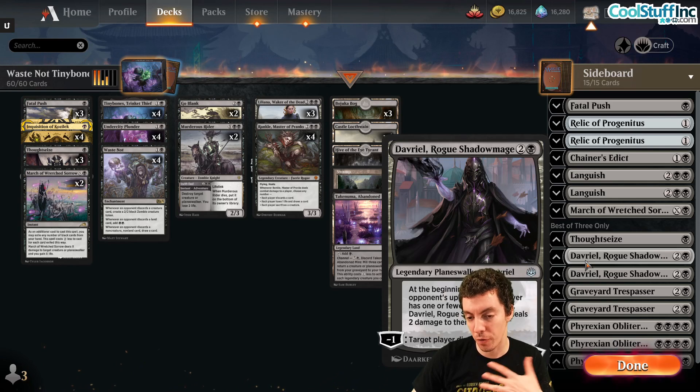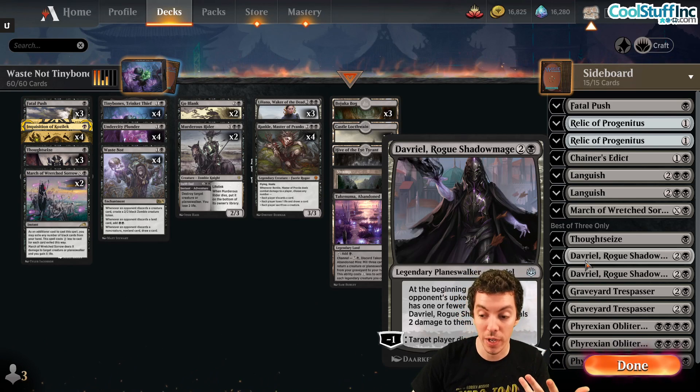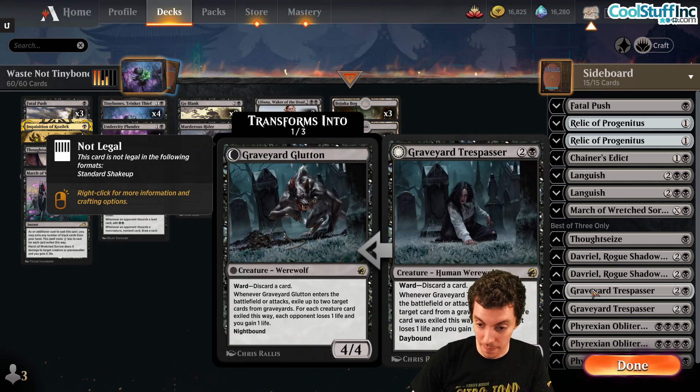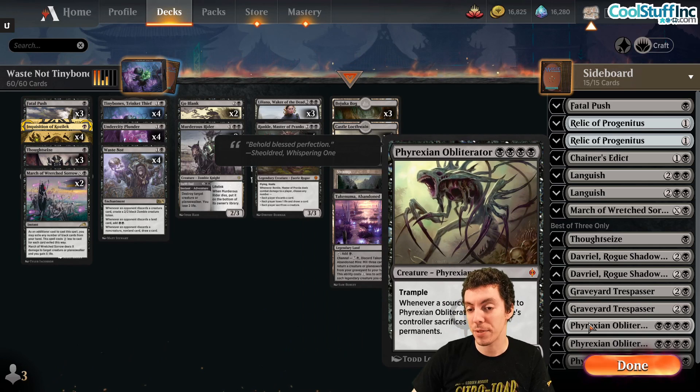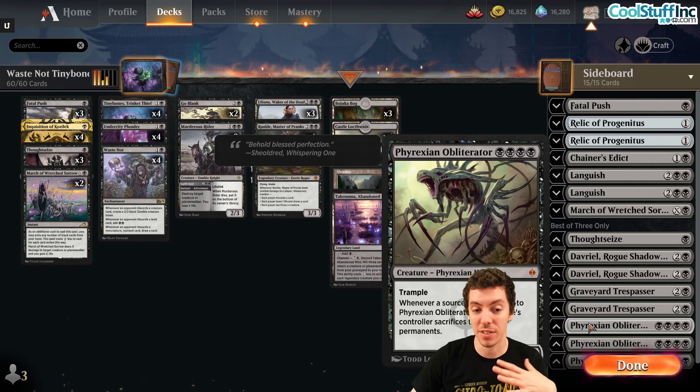Davril, Rogue Shadow Mage is a rack effect — not great except against control decks. Quest for the Gravelord is awesome graveyard hate and a solid threat. Phyrexian Obliterator — three copies — is excellent against mono-red and green-red aggro decks that lack white or black removal. It's a narrow card but extremely powerful in those matchups.